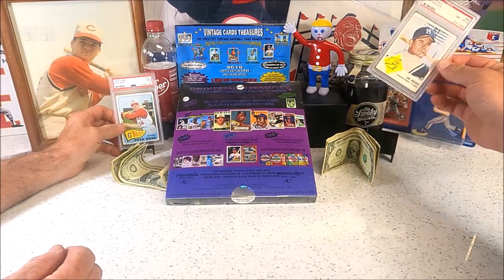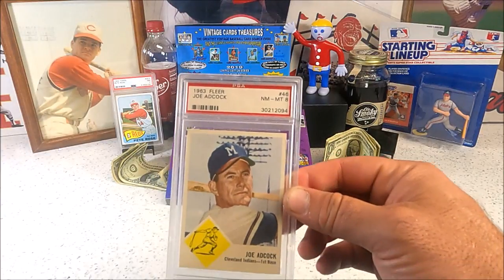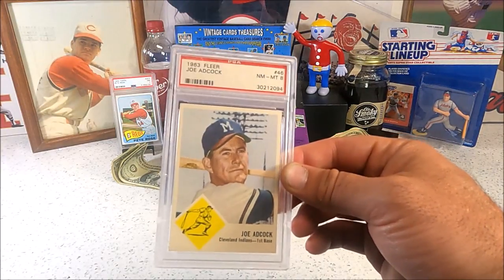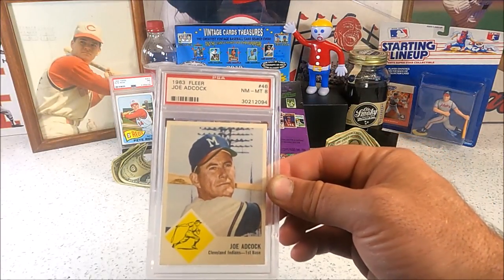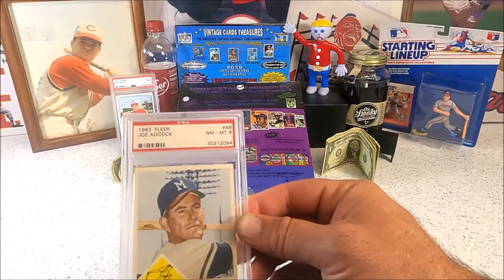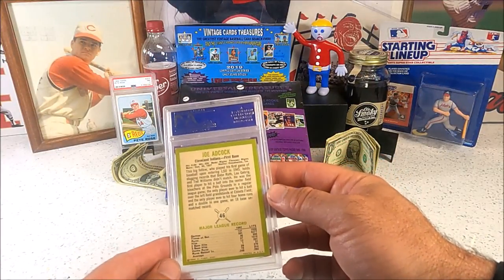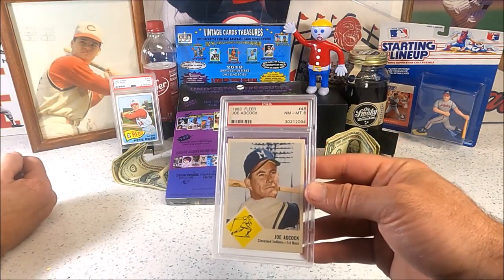I also got a Joe Adcock from my 1963 Fleer set. This is a card I've had as far back as I can remember — it had a crease in it — but I finally got a PSA 8 of it. It's an error card: he's a Braves player but the card says Cleveland Indians on the front and back. They made 66 cards in that set before Topps cut them off.